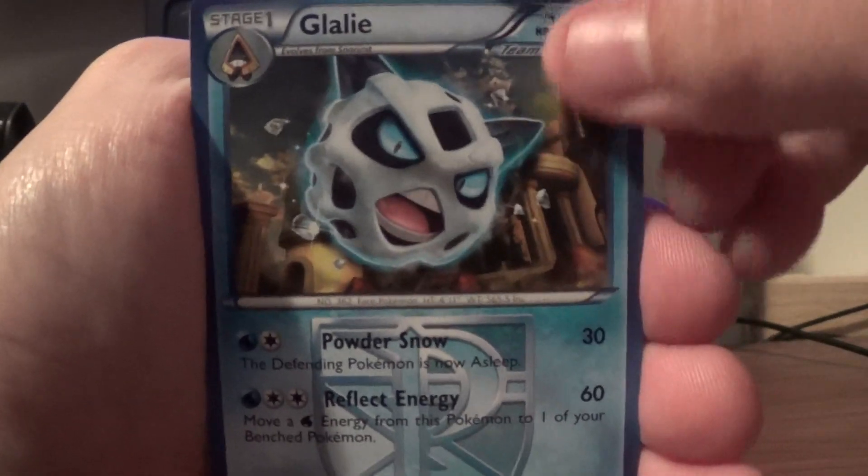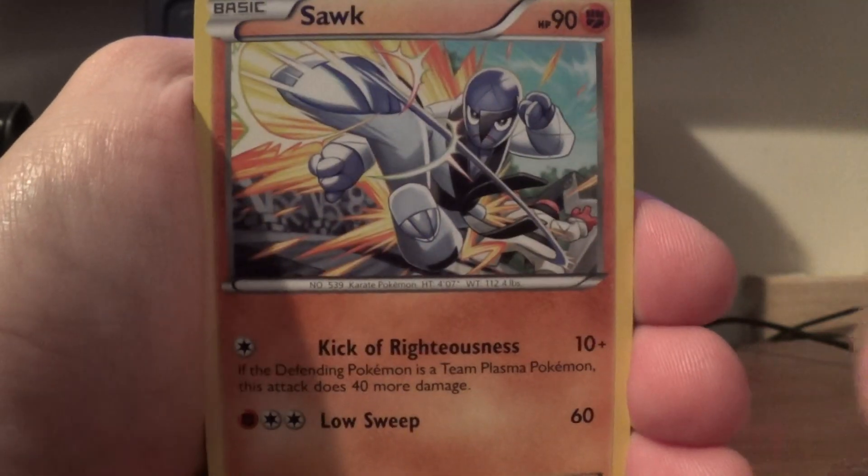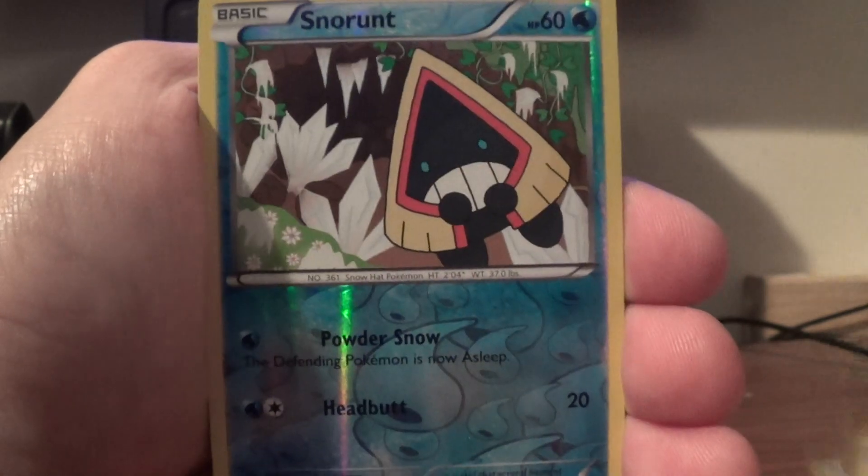Another shoutout to Shiny Hunter Zack with its Galilee, Leap, Professor Juniper, Sock, Drifloon, Bagon, Axio, Dredigan, Snorunt, Reverse, and Craterly Rare.